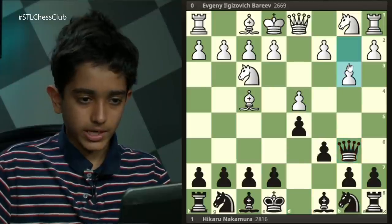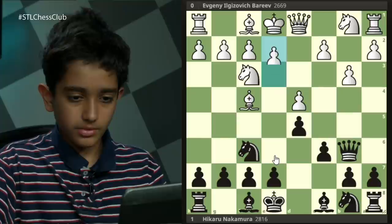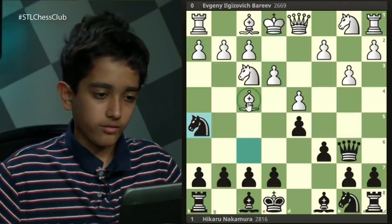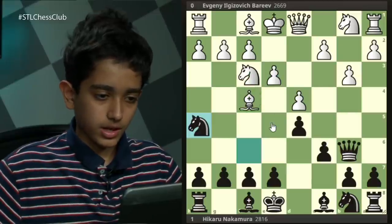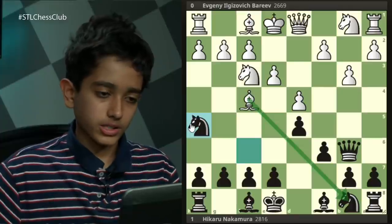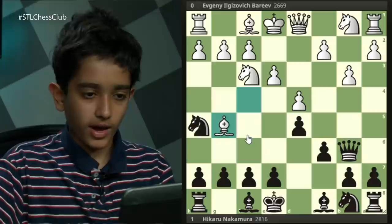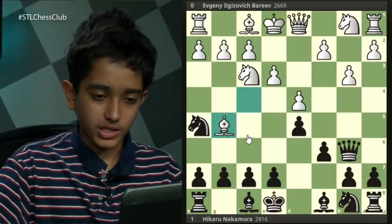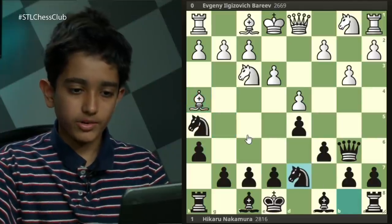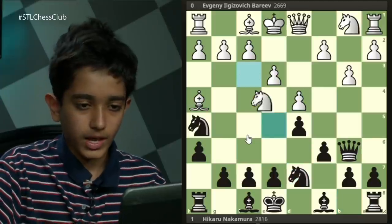Barayev played b3, protecting his b-pawn, then knight f6, e3, knight h5. Black is attacking the bishop on f4, and since this bishop has a good diagonal, black obviously would like to trade it off. So white plays bishop g5, trying not to trade his bishop, and after h6, bishop h4, knight d7, he plays the slightly dubious move knight e5.